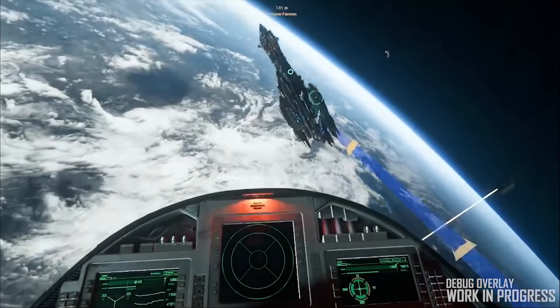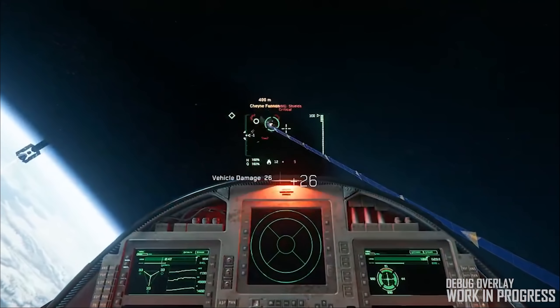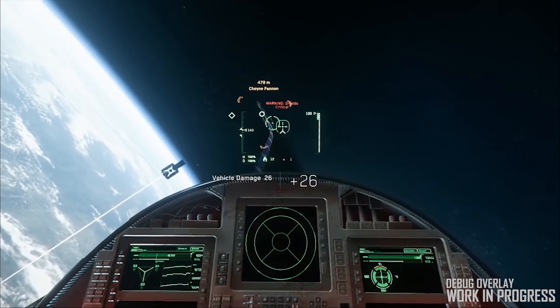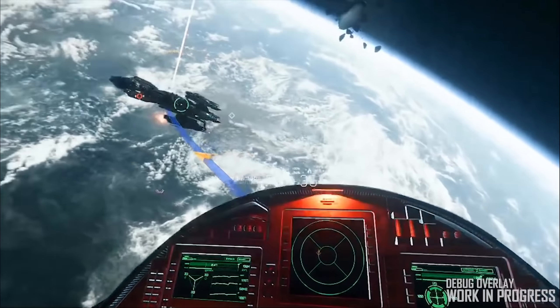New weapons-wise we have the Apocalypse Arms Animus Missile Launcher, a missile launcher for FPS use, the Behring S-38 pistol, and on the ship side the Maxox NN series Neutron repeaters.